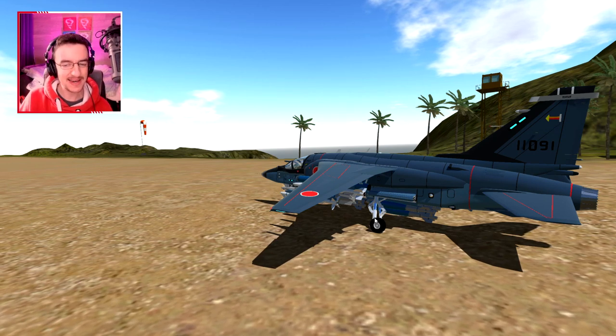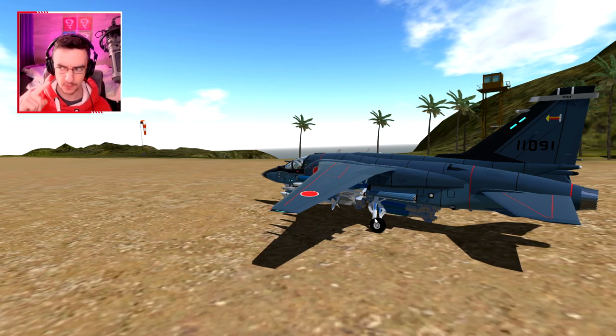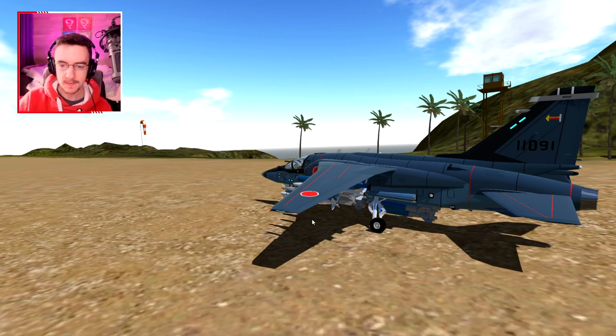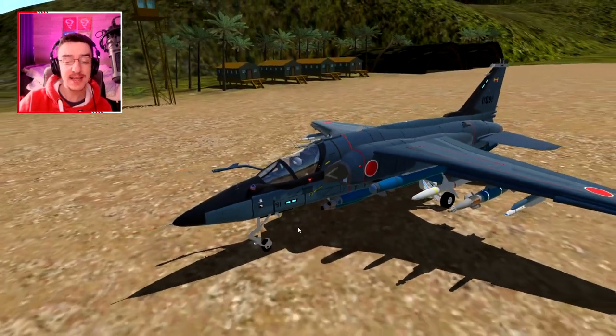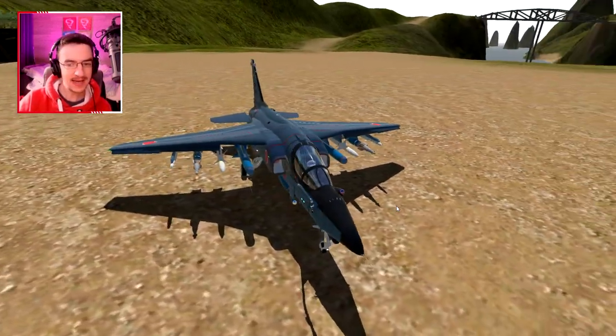I think that's actually a good challenge because we'll take out two fleets with one plane, which is awesome. This thing right here is called the F6 EJ Zenko and it looks amazing.